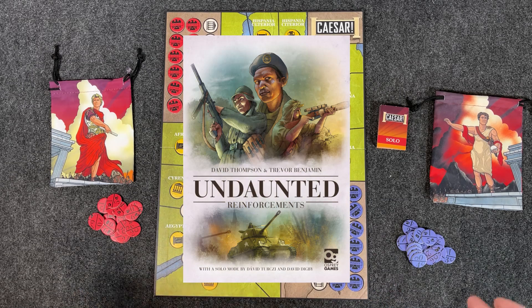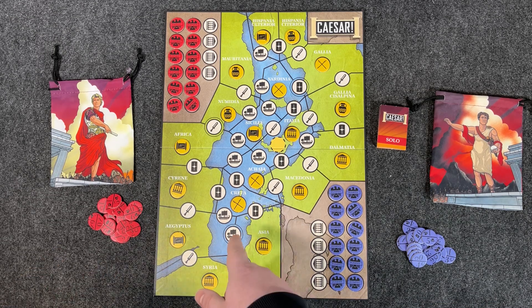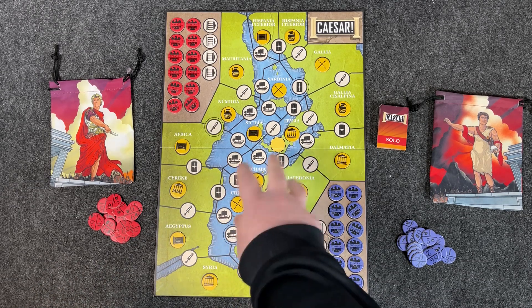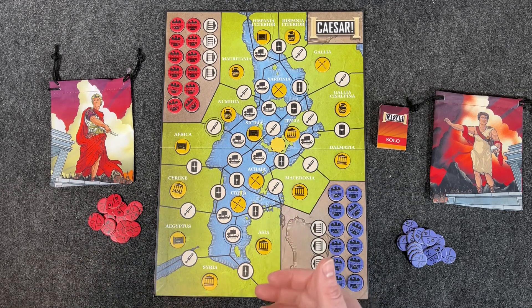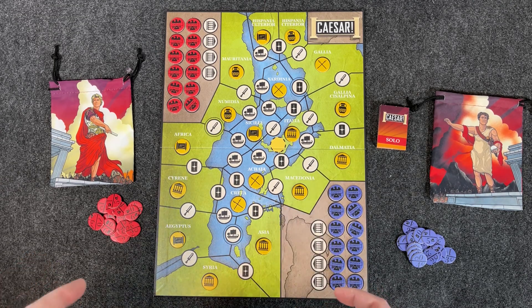As you can tell from the cover, the map, and the name of it, this game is themed around the Roman Republic Civil War between Caesar and Pompey. You're placing influence tokens on various locations on the board, with the goal of gaining control of each one of these regions or provinces — the terms are used interchangeably. Whichever side has placed all of their control tokens first wins the game.